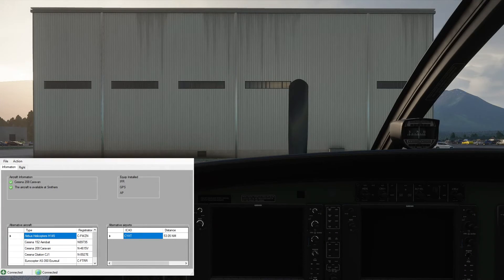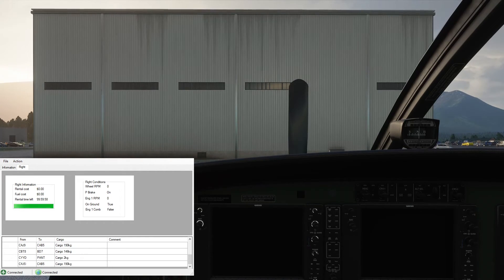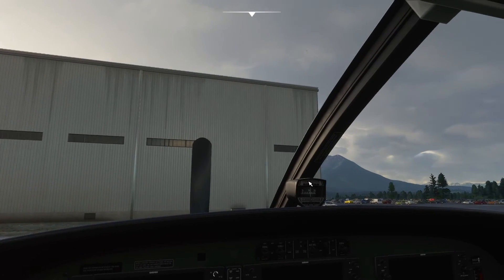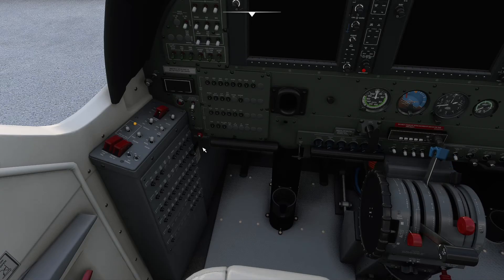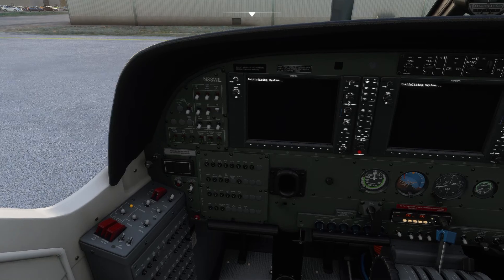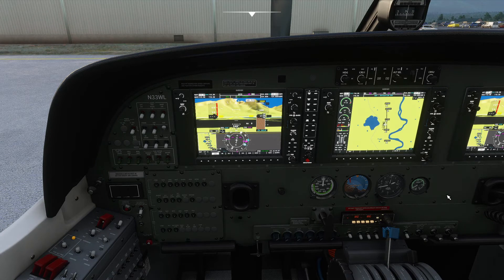Welcome on board the 208, everybody. We're here on the ramp at Smithers, ready to start our flight. You can see the FS Economy client aircraft is on the ground and available. Let's go to the Flight tab, Action, Start Flight. Everything looks like it's all loaded up. Let's go ahead and hide the client now. We'll get through the aircraft ready for startup — fuel tanks are open, parking brake is set. Prop full forward, battery on, beacon on, avionics on as well. Just waiting for the screens to come up and press the Enter key.